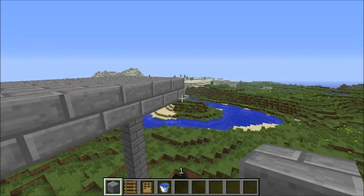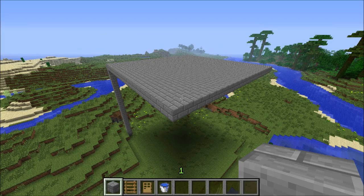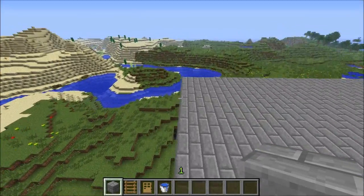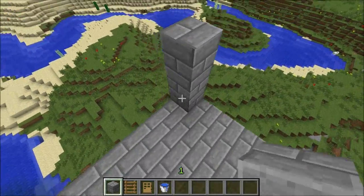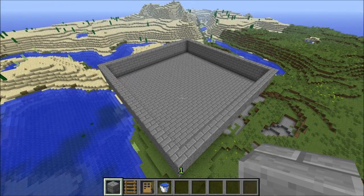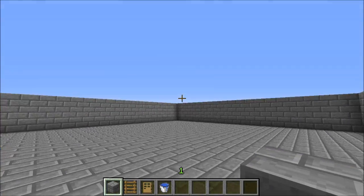You can use pretty much any material for this, you could even use wood, but we are going to be using lava for the killing mechanism for the golems, so it might be prudent to use something other than wood. So once you've got your 21x21 base plate, you're going to build a three-high wall all around it, just like so. And once that's done, you should end up with something like this.